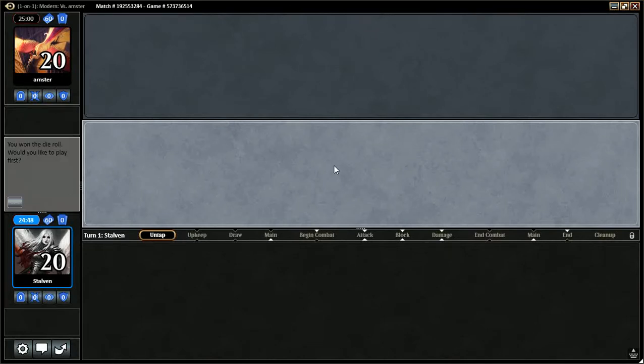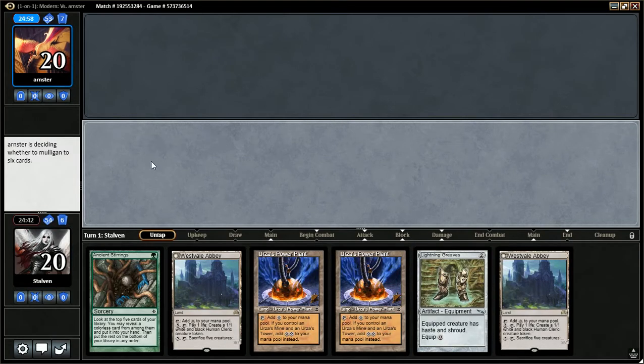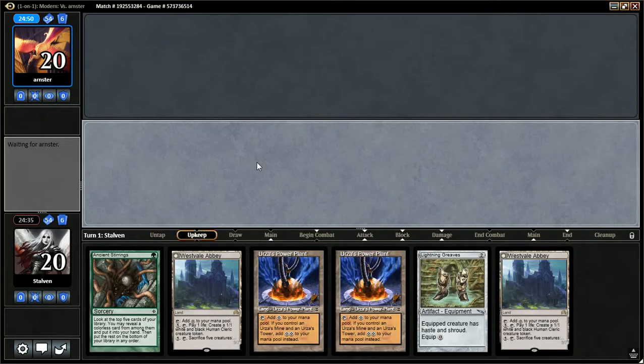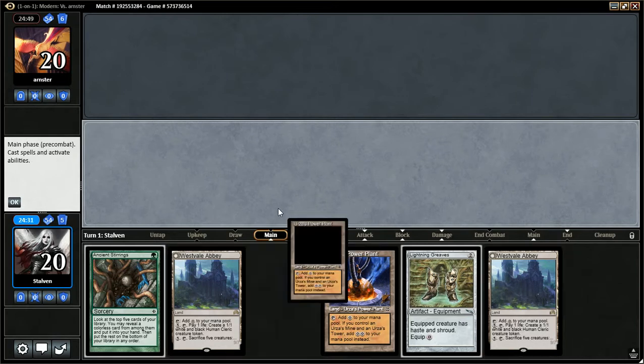Hey guys, stopping back. Playing some modern Artifact Tron. I haven't played this deck in quite a while, so I thought I'd bring it back out. Opening hand is quite bad, we're going to mulligan that away. This hand is okay, it's not that great, but I'm not going to go down another card. I don't really want to go to five. We'll put that on top — it lets us do Ancient Stirrings. Our opponent mulliganed down to six, so we feel a bit better, and we're going to lead off with Power Plant and pass the turn.